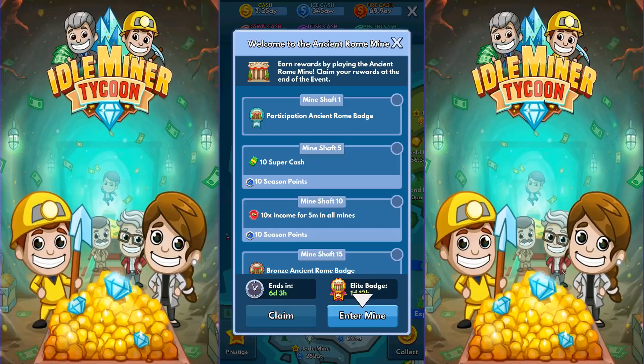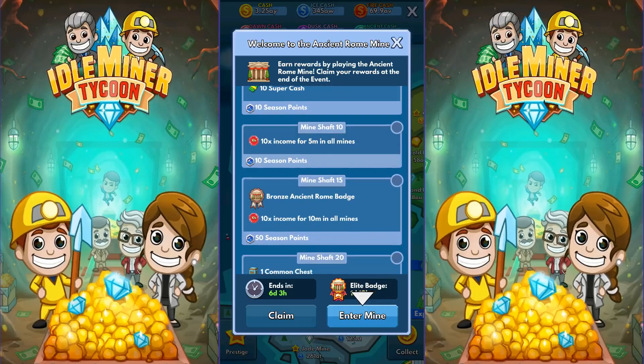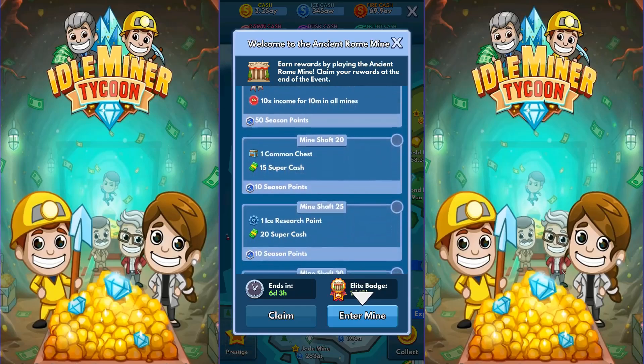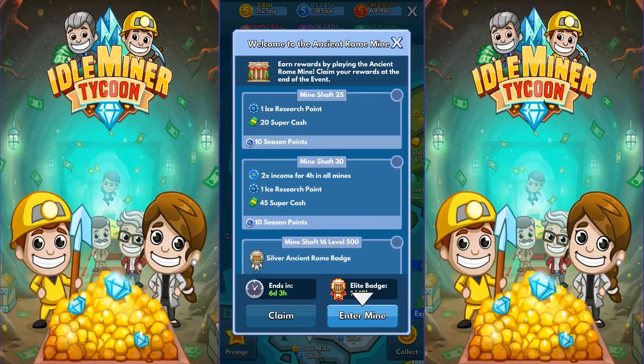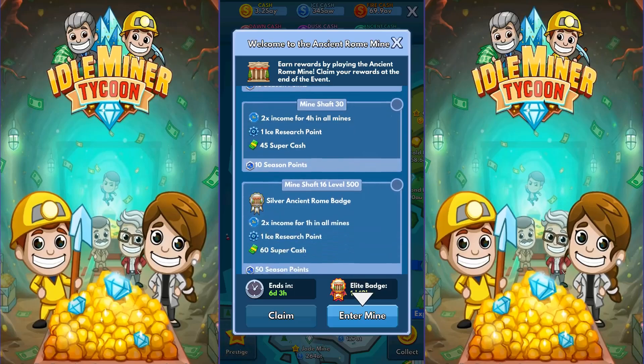We're just going to run through this very quickly and look at what kind of mine we're getting here. We're starting with some super cash, and then we're getting a couple of boosts - some 10x ones for 5 minutes and 10 minutes. Then a common chest, some super cash, an ice research point, super cash, a 2x income for 4 hours, some more ice research, and some super cash.